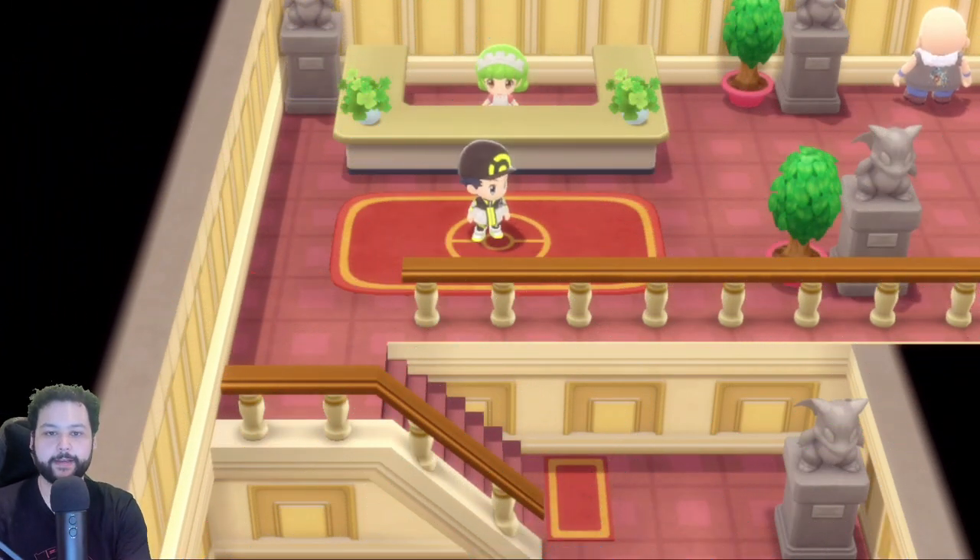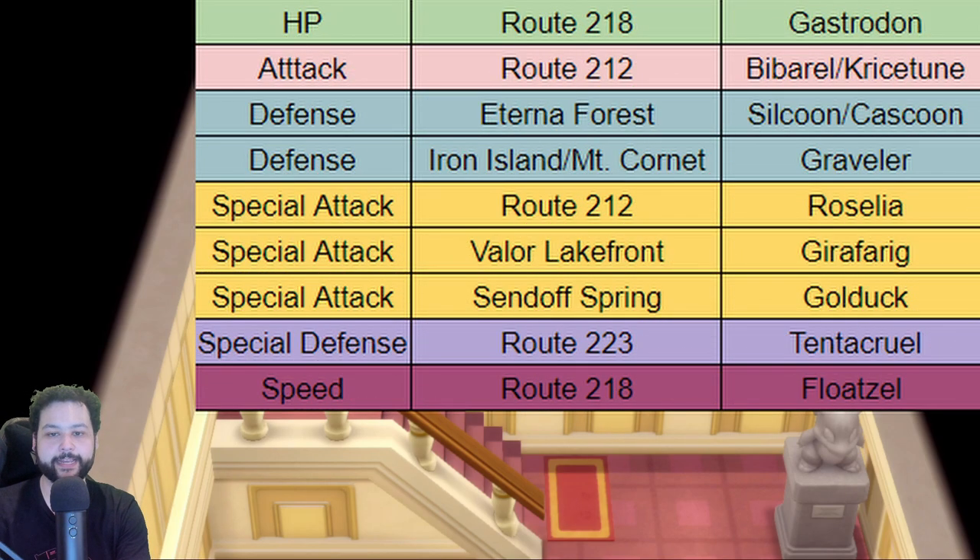Here are the best Pokémon to farm for each stat: HP — Route 218, Gastrodon (2 HP EVs); Attack — Route 212, Bibarel or Kricketune (2 Attack EVs); Defense — Eterna Forest, Silcoon or Cascoon (2 Def EVs), or Iron Island/Mt. Coronet for Graveler; Special Attack — Route 212 north, Roselia; Valor Lakefront, Girafarig; or Sendoff Spring, Golduck (all 2 SpAtk EVs); Special Defense — Route 223, Tentacruel (2 SpDef EVs); Speed — Route 218, Floatzel (2 Speed EVs). With a power item you only need 25 knockouts to max a stat.